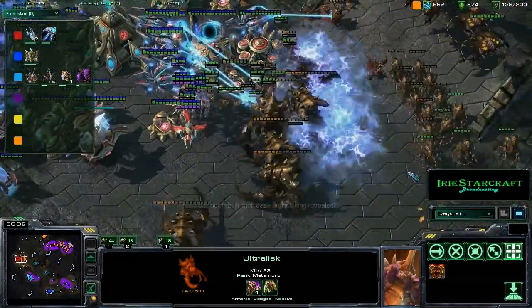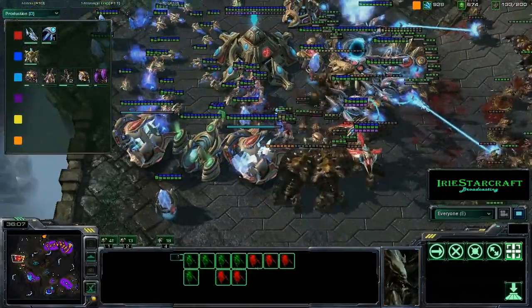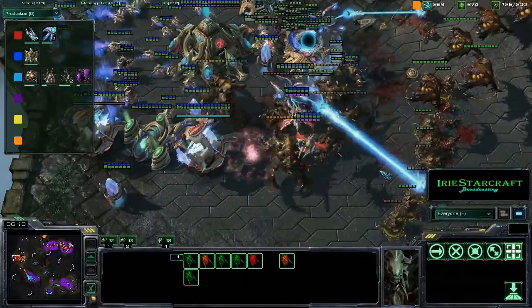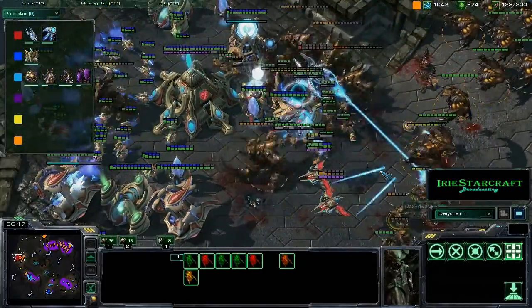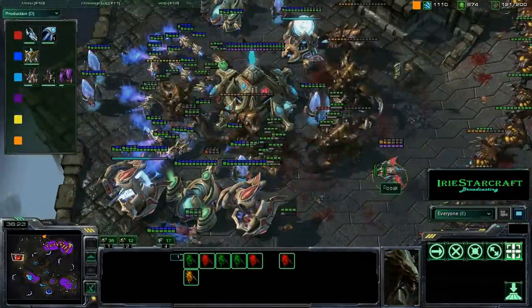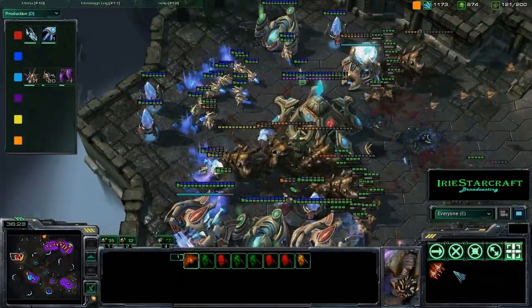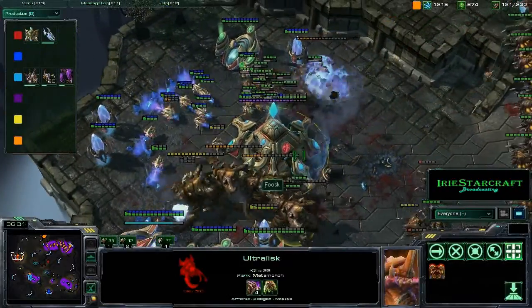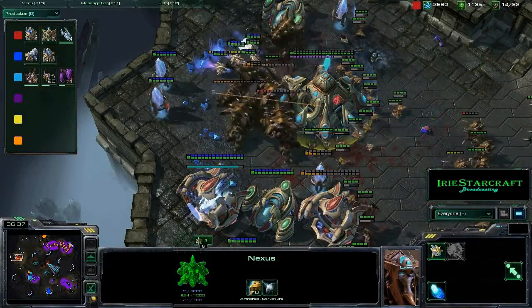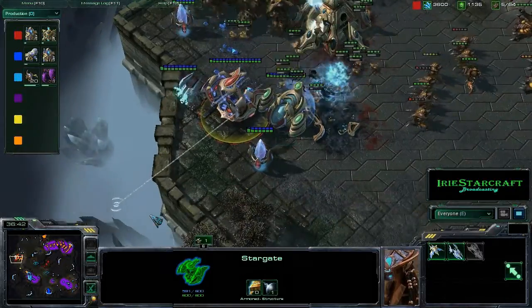I'm throwing down a bunch of Psi Storms everywhere trying to get these Hydras, but look at the micro from Dax Edwards — moving the Hydras out of range of the High Templar — and that is going to make all the difference. If I had been able to kill those Hydras with the High Templar, then the Void Rays would have been able to take out this army eventually. But the Phoenixes will go down, everything will go down because of these Hydras on the ground.